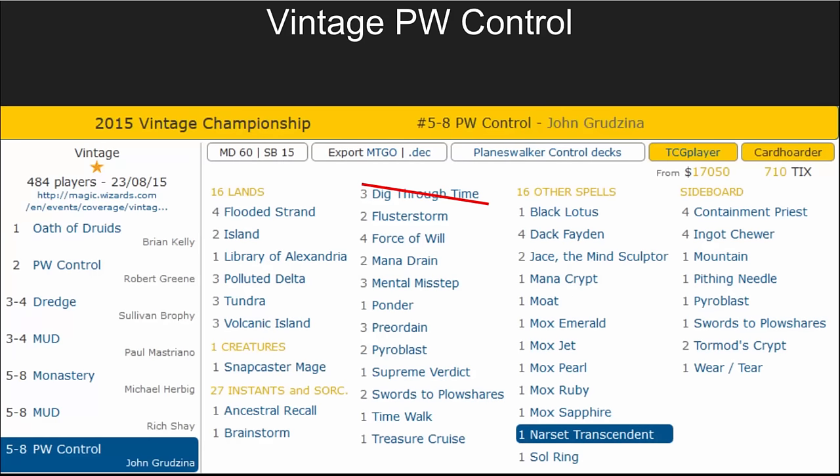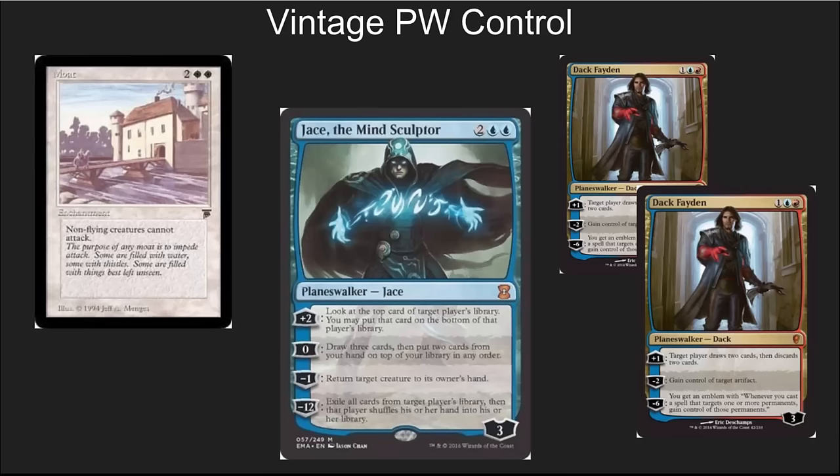Planeswalker Control is kind of the classic one — if I was playing about 10 to 15 years ago, this would be the deck I'd instantaneously build without testing anything else. This is one of the top decks from the Vintage Championship in 2015. It should be noted that Dig Through Time is now restricted, and understandably so. I don't believe the deck has actually lost much with Dig Through Time leaving, and it has a lot of interesting aspects. I particularly like the Moat in here — Moat has the opportunity to deal with ground attacking decks extremely well. Your Mentors, Young Pyromancers, and the new Eldrazi threat can all be shut down by Moat. Jace the Mind Sculptor is a classic strong win condition, and Dak Faden is still extremely good, even though we're seeing a little bit less of the Workshop decks now that we've seen restrictions on Chalice of the Void.